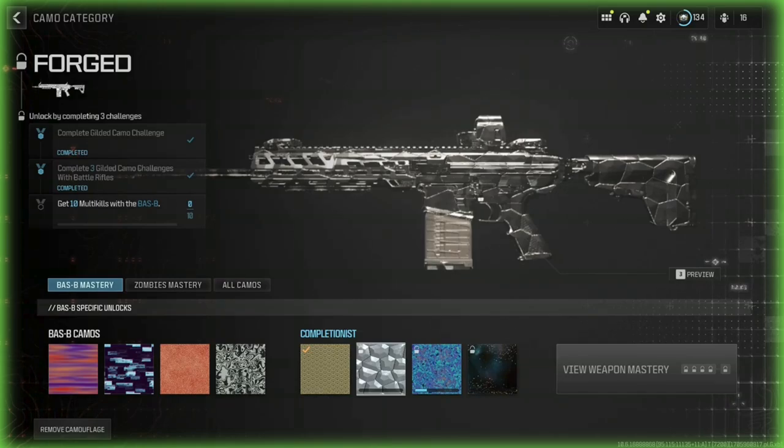What's up guys, in this video we're going to be getting the Batsby Forged. I've already gotten all my battle rifles gilded, as you can see they're all gilded. I've played all the gilded camo challenges with battle rifles. For getting Forged on the Batsby we have to get 10 multi-kills — multi-kills means getting double kills, triple kills, quad kills, basically more than one kill.